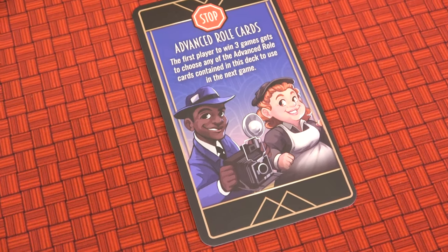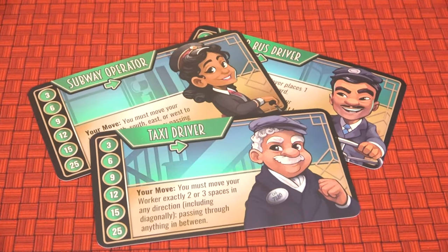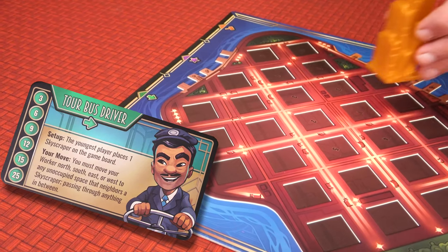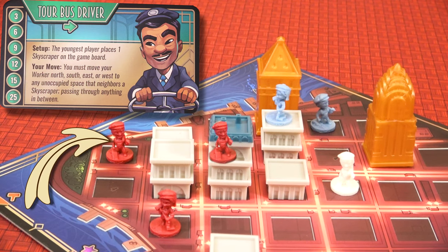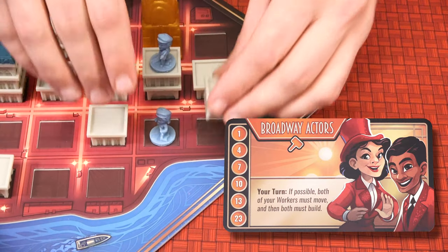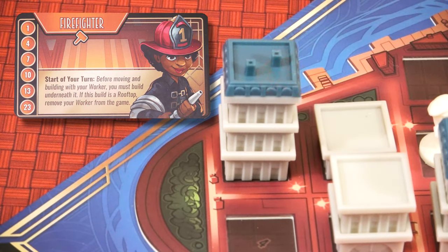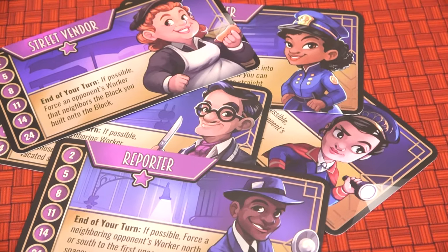That's how you play Santorini New York with the suggested first-play roles. After the first few games, players may want to branch out into the advanced roles. The engineer is always used, then one of each other type is chosen. For movers: the taxi driver must move two or three spaces in any direction, passing through anything in between. The tour bus driver starts the game with one skyscraper already on the board placed by the youngest player, and when played the worker must move in a straight line to any space neighboring a skyscraper. For builders: the crane operator must build two blocks in the same space unless they build a rooftop. The Broadway actors are a duo — when played, the player must move and build with both workers if possible. The firefighter must build directly beneath itself before moving, though building a rooftop there causes that worker to be lost. The foreman must choose a neighboring worker and build in two different spaces neighboring that worker.